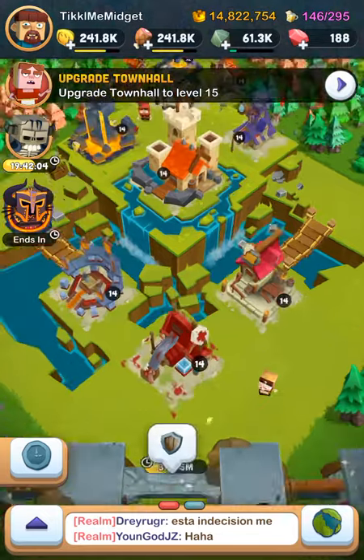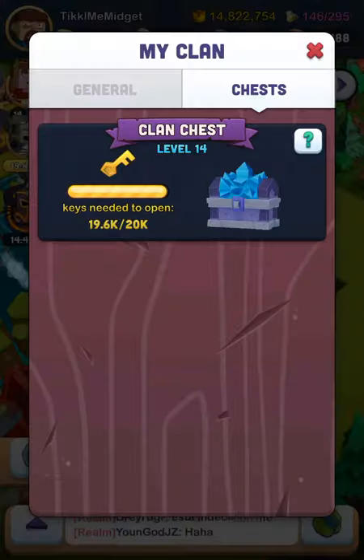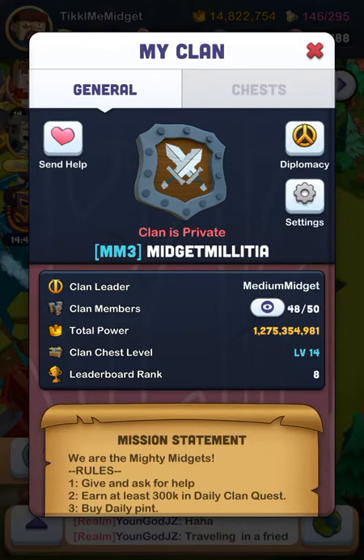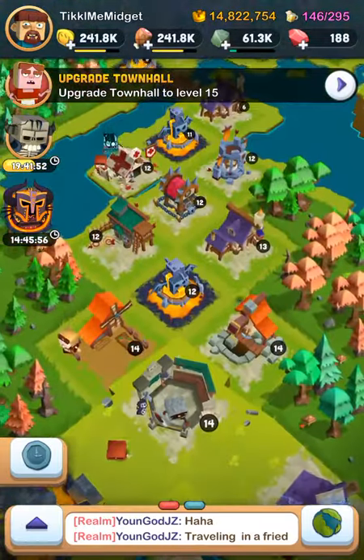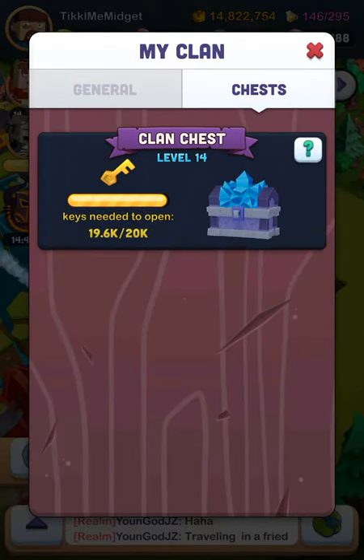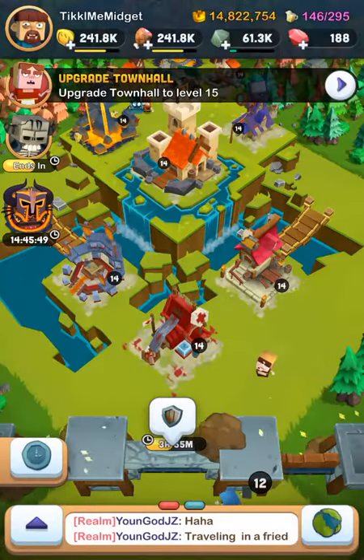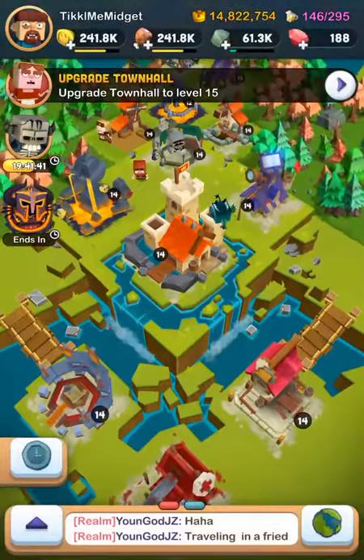After you get all that done, there's another way you can get up your might, and that is by joining clans. Our clan right now is number 8. That is a really big help, because when you do that, you get clan chests, and then you can get gems, speedups, and brew. That really helps a lot.